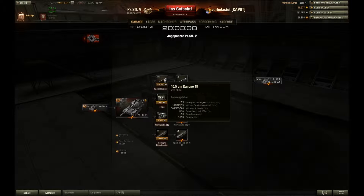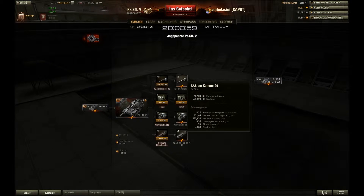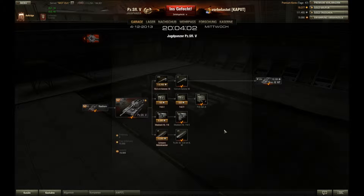Die Stockgun hat 169 Durchschlag und 227 mit Premium. Das heißt, man muss eine hohe Bereitschaft dazu haben, auch Premium-Munition zu verschießen, ansonsten wird der Panzer wirklich zäh. Ich habe sehr, sehr viel Credits verschossen in der Zeit, wo ich die Stockkanone noch hatte. Mit der Topgun ändert sich dann alles.